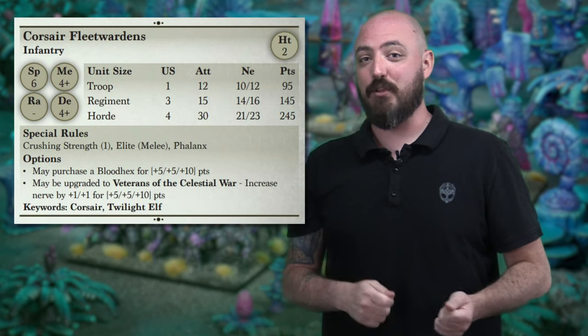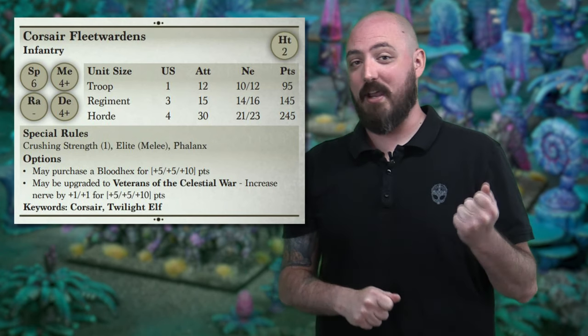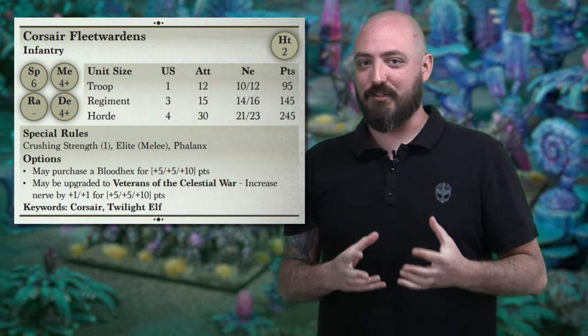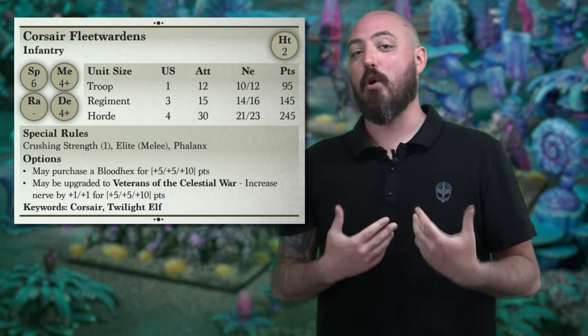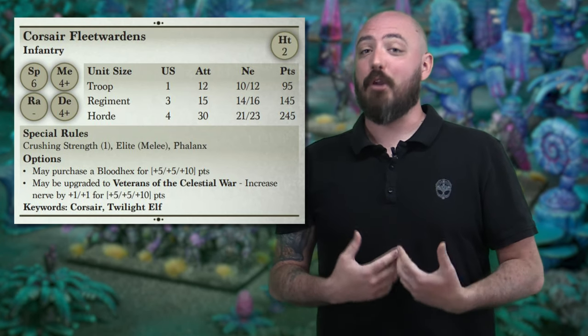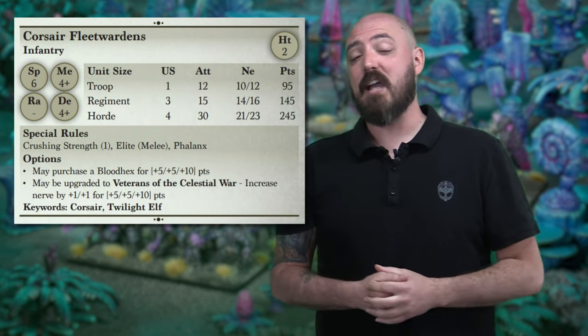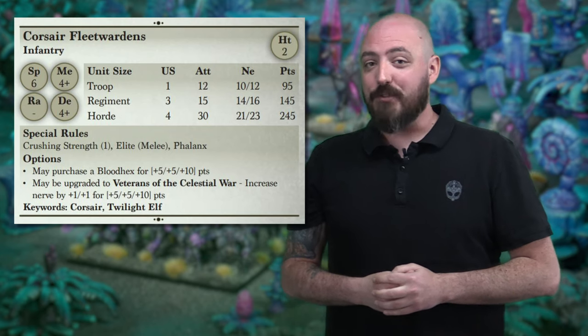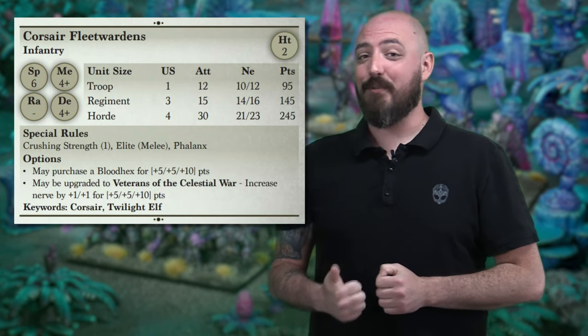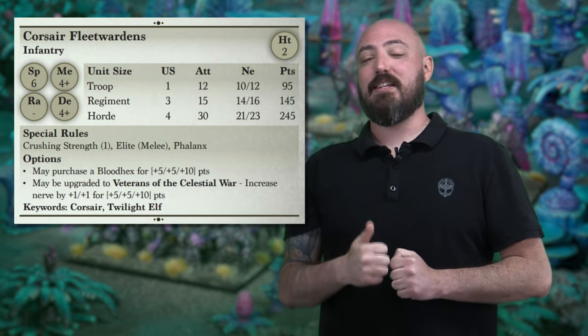Next up are the Corsair Fleet Wardens. This is the hard plastic kit if you decide to take them and give them the two-handed pikes that they come with. This is a unit that really starts to shine with what you see in normal Phalanx-style units — built-in Crushing Strength, built-in Phalanx, with Elite and a higher number of attacks because of the Spears. They've also got the option to purchase a Blood Hex, which bumps them up to Defense 5, and we all know that Defense 5 Phalanx units are really nasty.